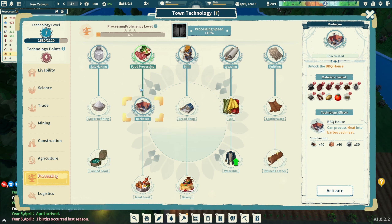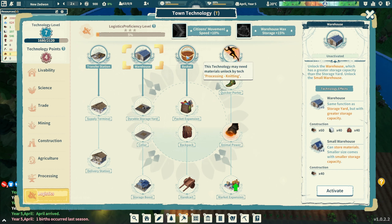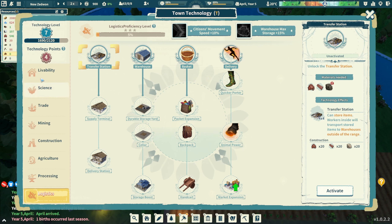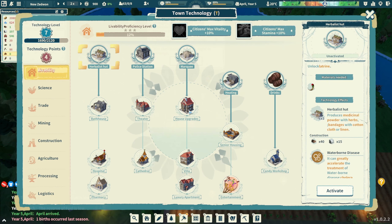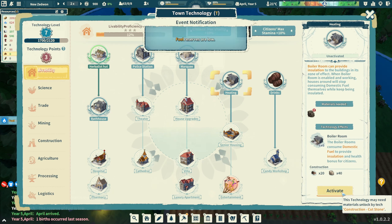We could also unlock the barbecue house. There's also a logistics transfer station that stores items and transports them to warehouses outside range. We have four technology points. The herbalist hut produces medical powders with herbs and bandages with cotton cloth or linen - we need that so bad. There's also a boiler room that can provide insulation - when it's enabled, houses around it stop consuming domestic fuel. That's huge.